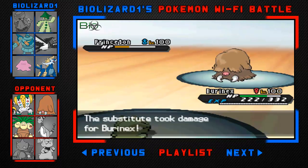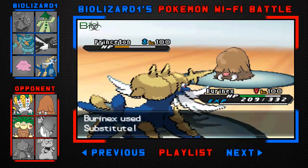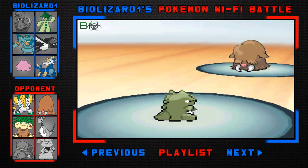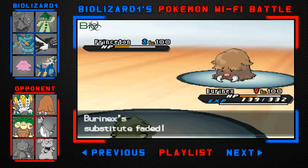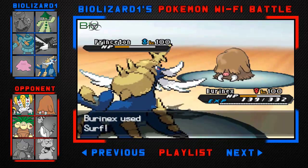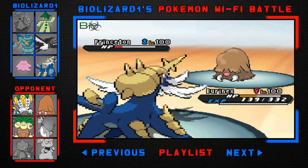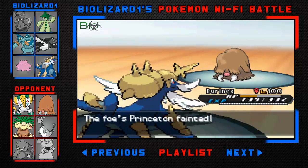I'm going to go for a Substitute first because I want to be in a range where the next attack from any of his Pokemon brings me down to Torrent range. He goes for another Earthquake and now I go for Surf, knowing it's going to take him down. I'm glad I got that Piloswine out of my way.